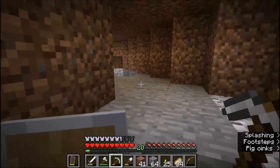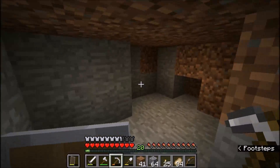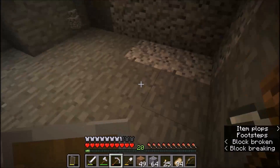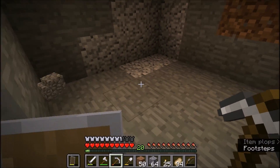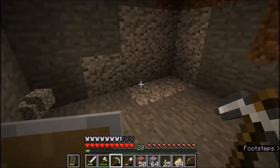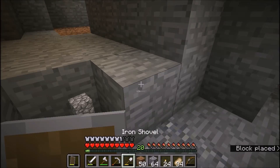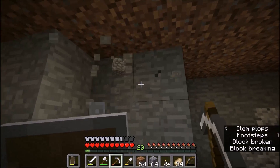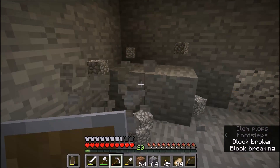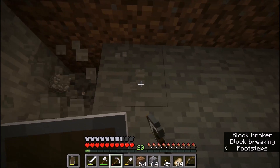Now we need the place for our enchanting table. I'm gonna put it right in here - this place seems cool. Let me dig a little bit of a something here. This is gonna be in here, maybe we need to knock this back a block or two. Our enchanting and anvil place is set.